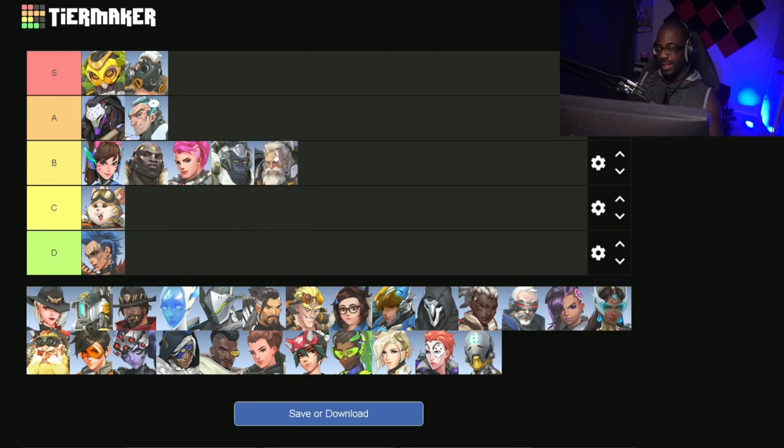Last up for tanks, we have Reinhardt. He's really just a very tried and true hero. He's reliable on the team and going to be one of your more faithful teammates to have. He's really good at creating space and holding corners, allowing a few DPS to do pokes behind his shield. His Shatter is great, and he's really good at creating space, so he's going to be a B tier tank. That's it for tanks — let's go ahead and move on to DPS.